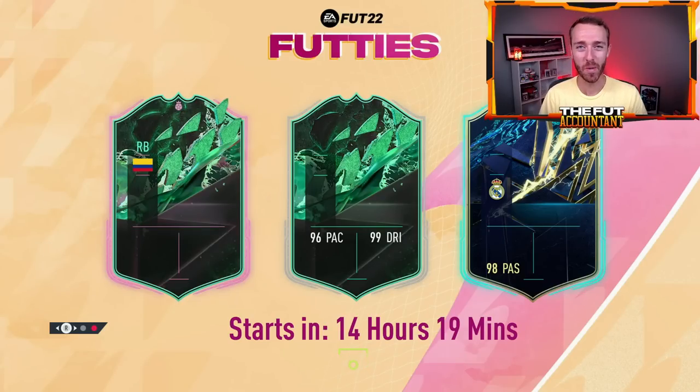Hey guys, it's Nate aka The Foot Account and welcome back to the channel. Today is a big Footies Friday because it marks the biggest set of cards that will be in packs. Batch number three is dropping today in FIFA, and that's where a lot of the excitement is because the best promo cards released in this game so far — Shapeshifters — are finally being re-released.